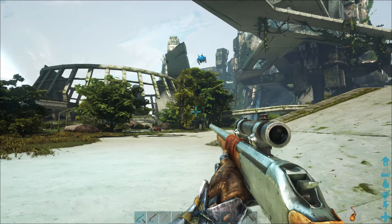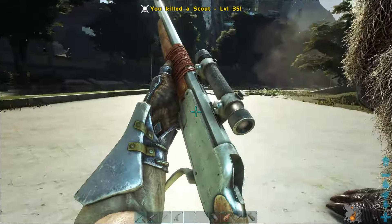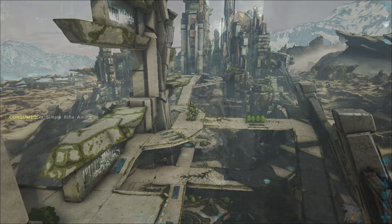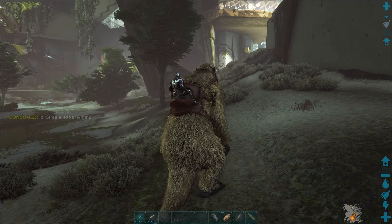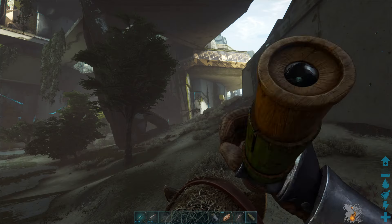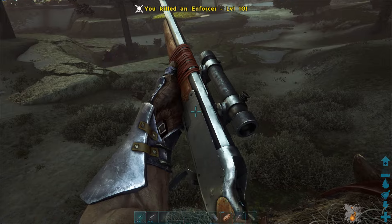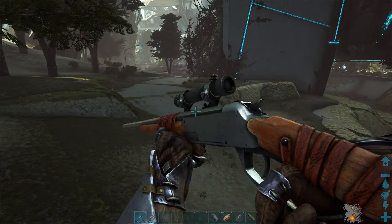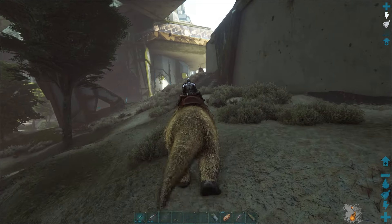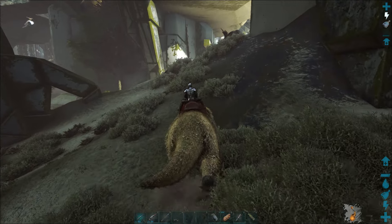There we go — we've got one here now. Level 10, so this is going to be a primitive one. He's not going to have much on him. We need to find a high level one. High level ones have the high ascended blueprints in them, so that's what we actually want.